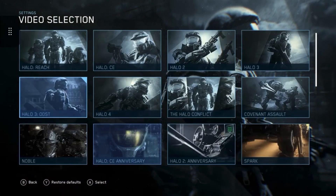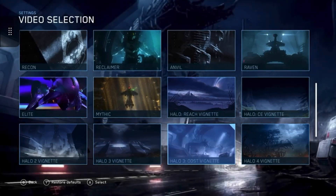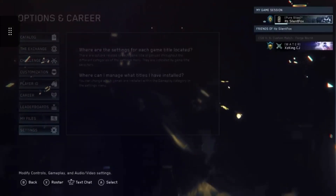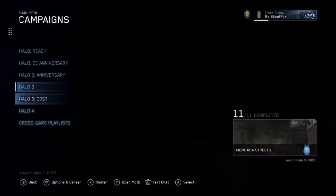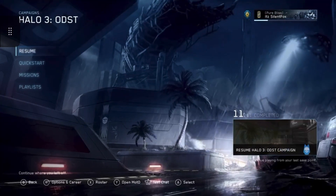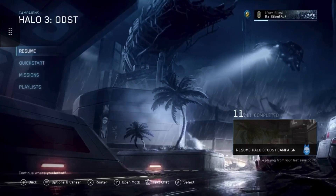Up next we have the new backgrounds, which is pretty cool. You have the ability to change all of the backgrounds for the main menu, each of the games, and matchmaking, to previous backgrounds from the updates. So it's pretty sick. I changed the ODST background to my favorite classic background that I've been wanting to come back for a long time, and I can finally have it — this amazing animated background. It looks so sick, especially with the music. It just hits the vibes perfectly.